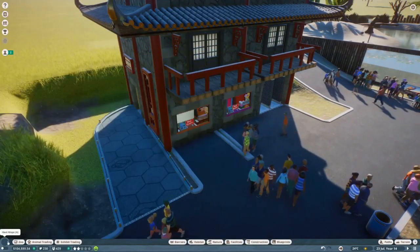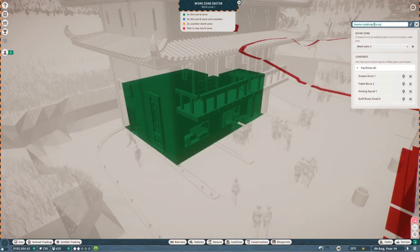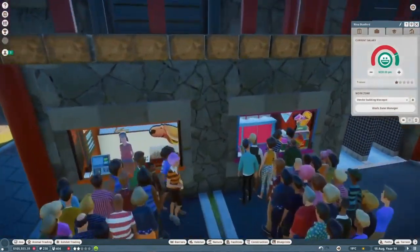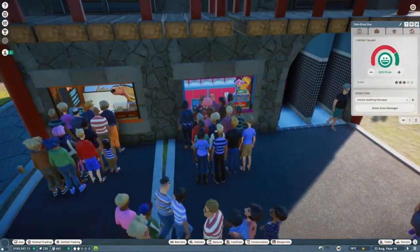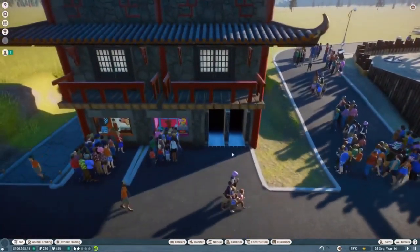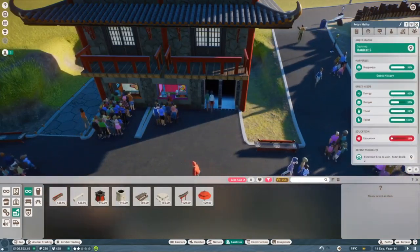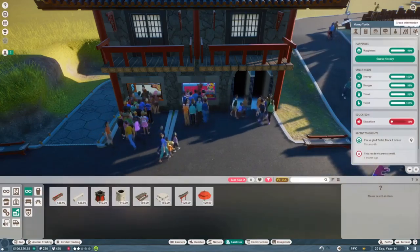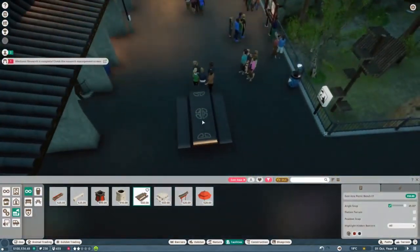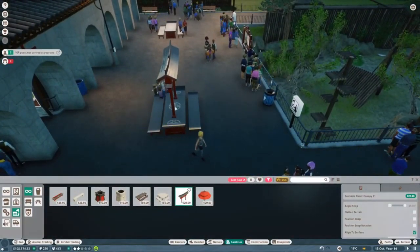To get that Eastern Asian feel, we are going to delete all the benches and bins we have so far and replace them with Eastern Asian themes. When I replaced those two buildings the path is now connected and I hate it - I can't get it to work for the food shop, so we'll just have to live with it. Getting these picnic tables in that I just mentioned.